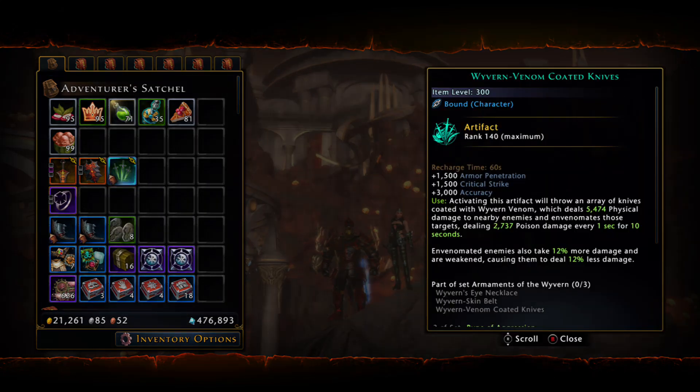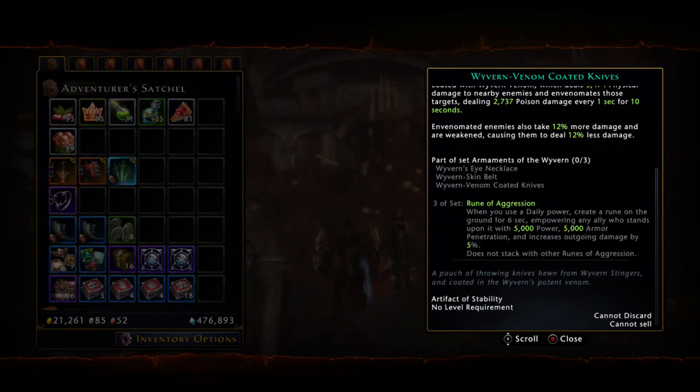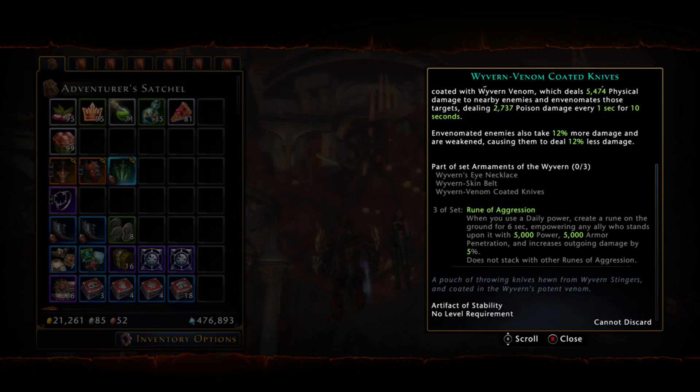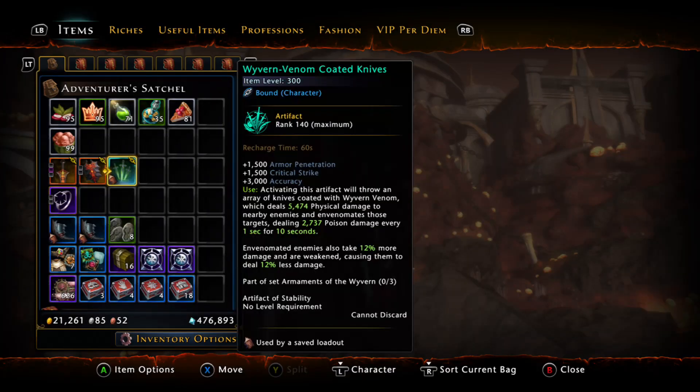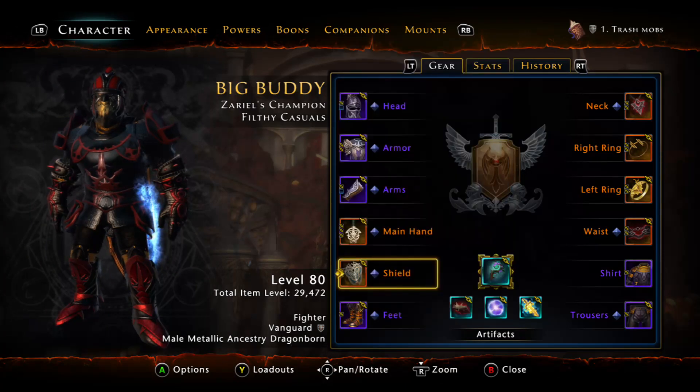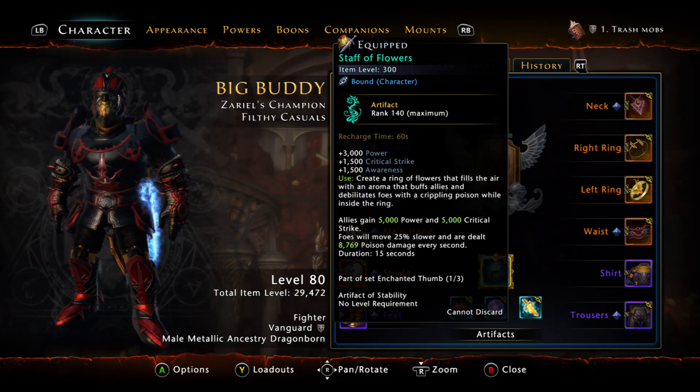There is another source that can increase your Xuna's damage — it's the Venom set. The bonus is pretty great: it gives 5k power and 5k armor pen on your Xuna. But the thing is, it only activates when you use a daily — you need to drop the daily under your Xuna, and it only lasts six seconds. I tried to play with this set, but it's just too hard to manage: you have to go to your Xuna, use your daily to drop the rune, and if she moves out of the circle she doesn't benefit. It's just way too hard to play with. That's why I like the Staff of Flower — I can just activate it and the zone is pretty large.